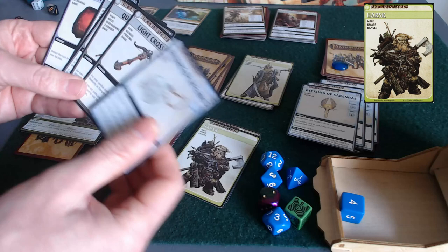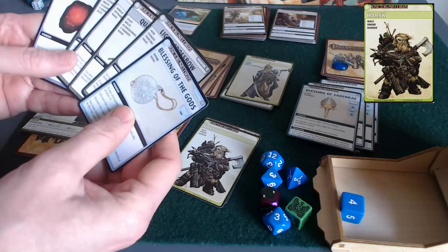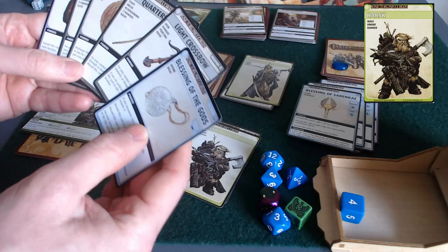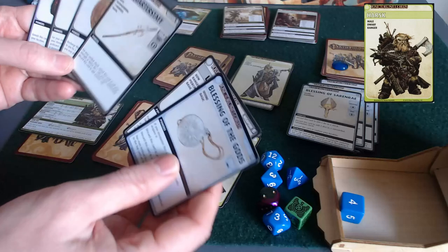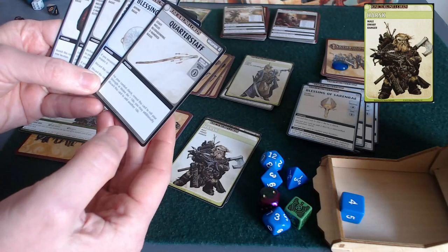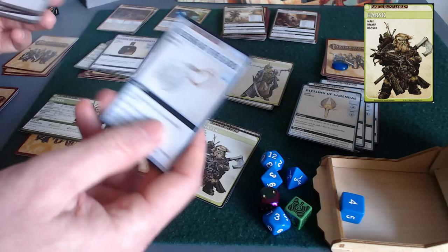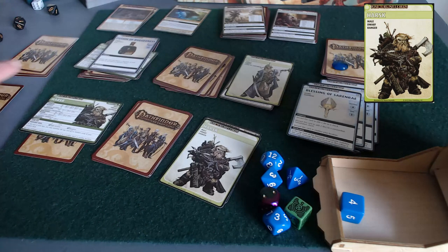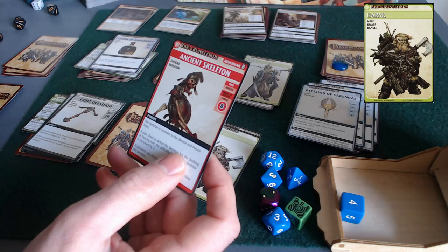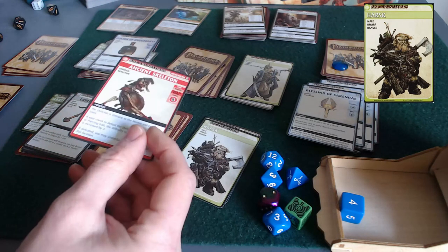I could discard the Blessing. I've got to discard something. In this case, I think I'm going to do the typical thing, which is spend a Blessing to explore again. Ancient Skeleton — this is the Ancient Skeleton henchman that there's a global rule about.